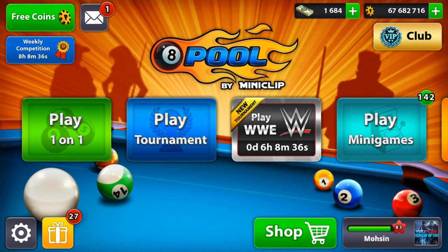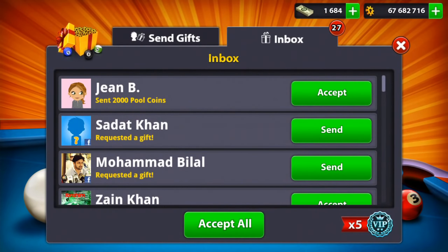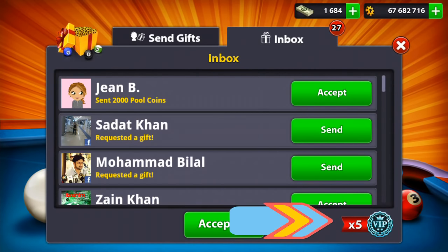The basic question everybody is asking me is how to get free coins. When you click on that gift box on the bottom left corner, it shows 27 right now. The first one is from the minute clip, which is 2,000 coins.